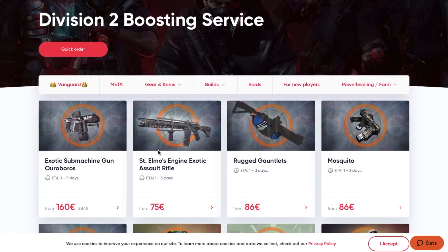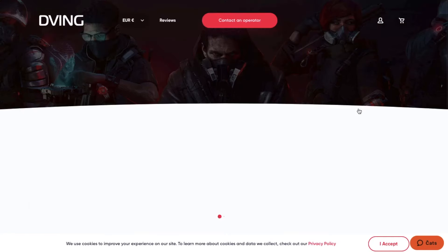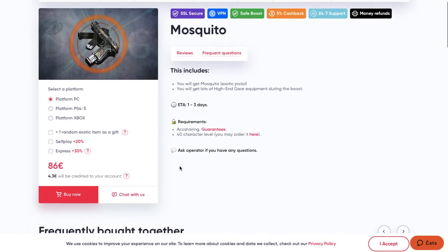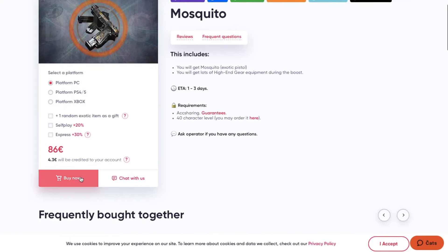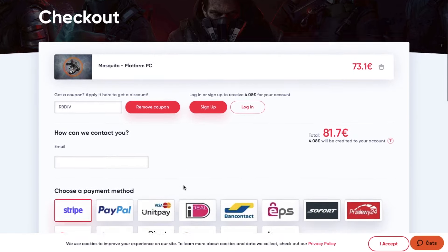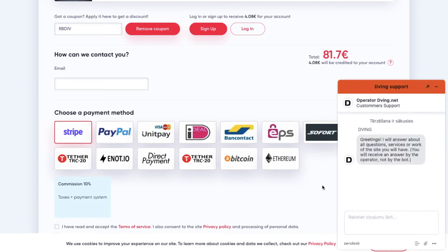Quick word from the sponsor, Deaving.net. If you don't have enough damage or good teammates but still want all the best items in your game, Deaving.net is set for you — they have an absolutely amazing team on the consoles. Right now, if you use my promo code ERVBD, you will get a 15% discount on absolutely all services. It's an amazing deal, especially with the crazy sales going on right now. Drop your comment below or contact the operator if you have any questions.